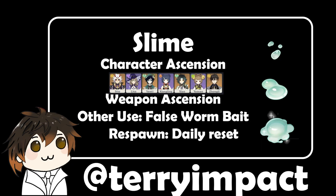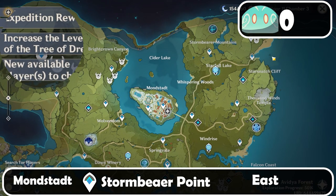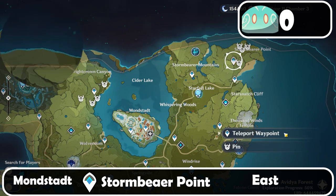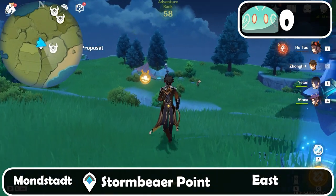That's it for the basic information on the Slime Materials, so let's get started. First, let's come over here to Mondstadt, Stone Bearer Mountain, right at the level of a waypoint, and after we're here let's go east.